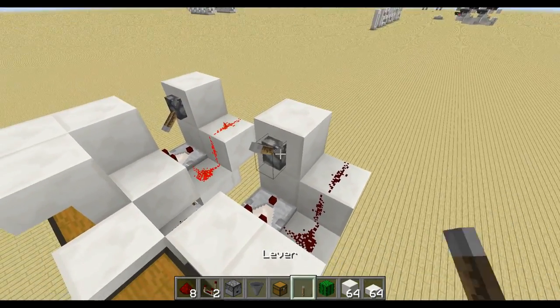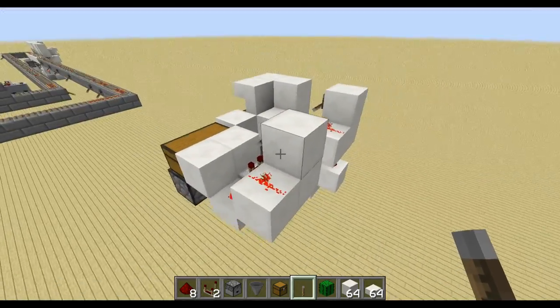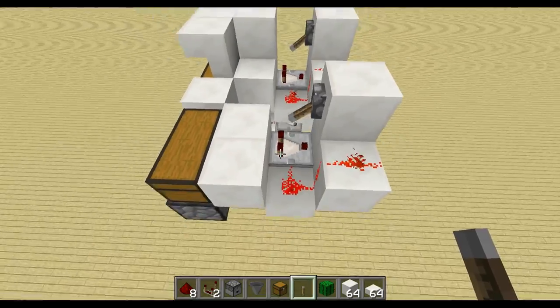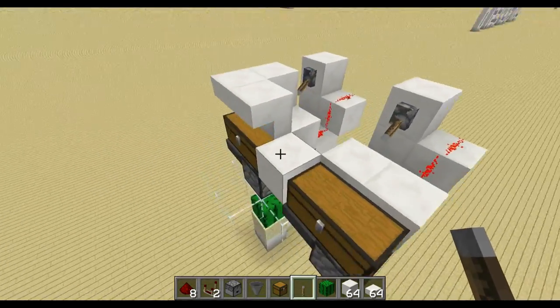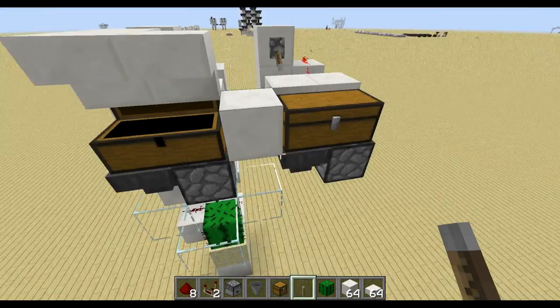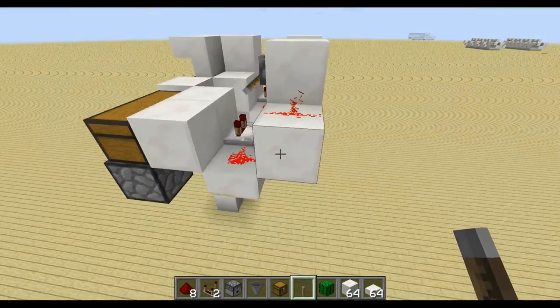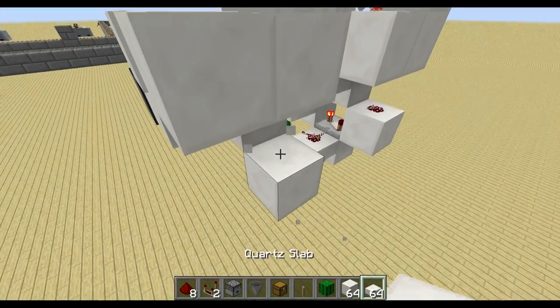If you want to have the chest a little bit more empty, you can just extend the redstone signal to the back by one, having a redstone signal of only 13 to the side, and then the chest will stay with fewer items. This is for redstone level 14 — there are only four slots free — but if you decrease the redstone level you will get more slots free in your chest.